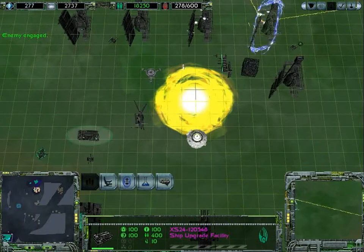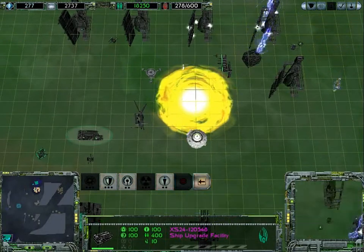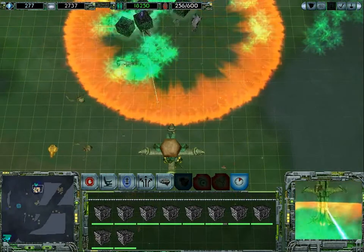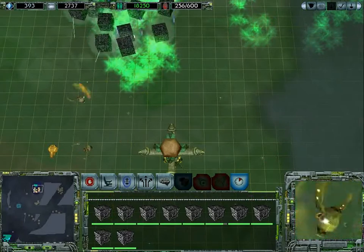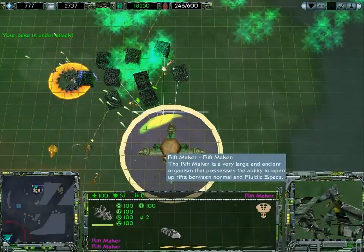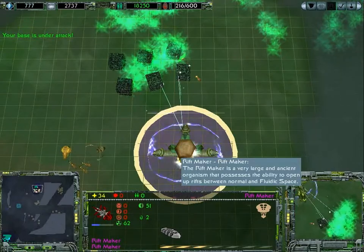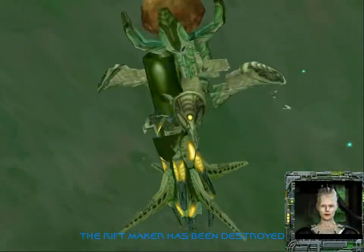Can we do some more research? Shield is probably too much, sensors too much. Oh my god, this thing is horribly overpowered. Guys, move! Commence attack - that actually goes down pretty fast. Oh, it can't see us now - that is awesome. Yes! We have destroyed the Riftmaker.